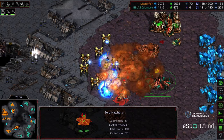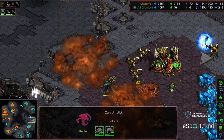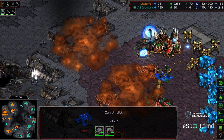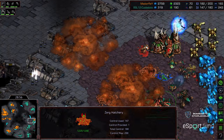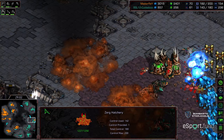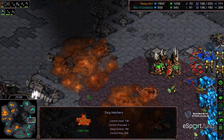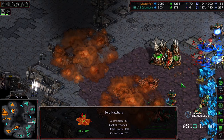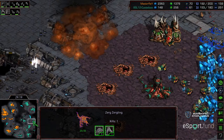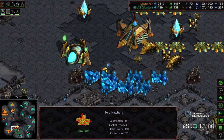Zeddy is now economically behind. Master Ray is rolling at four bases while Zeddy is effectively sitting on three and not able to establish an additional base. Swarm finally in place with these ultralisks to make that single ultralisk all the scarier — still getting wiped out. This three o'clock base might end up falling depending on how Zeddy plays this. At the very least this gives Master Ray breathing room to refill supply — he's once again maxed at 200. Zeddy at 200 supply having a lot of trouble cleaning this up; he finally has the adrenal upgrade but his third base, natural, and main are all mined out. Master Ray is sitting comfortably on four bases with all sorts of high templar and psi storm built up.